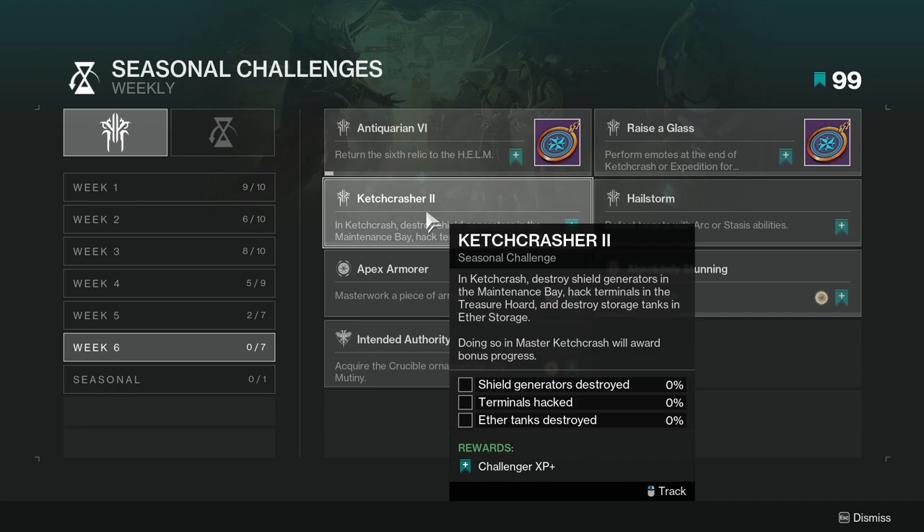Catch Crasher 2: in Catch Crash, destroy shield generators in the maintenance bay, hack terminals in the treasure hoard, and destroy storage tanks in the ether storage. Doing so in Master Catch Crash will award bonus progress. This one might take a while depending on the percentages, but Master Catch Crash would be the best option since you get bonus progress.